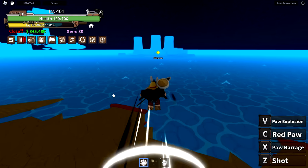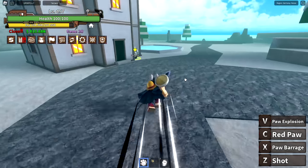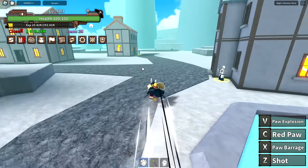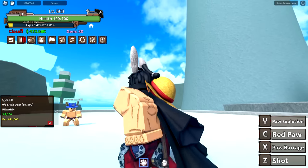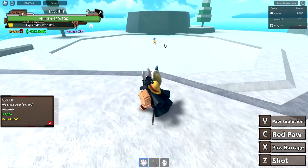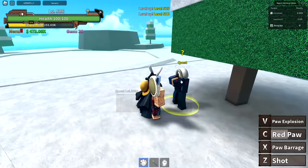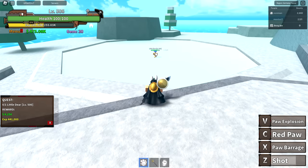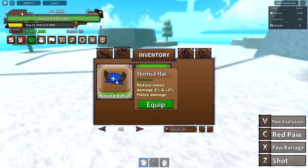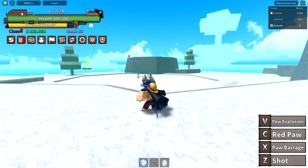Level 400 — on to the next island. Defeat five Snow Soldiers, then the King of Snow. Level 500, now we can fight Chopper — who looks so cursed and does a lot of damage. I rejoined and it fixed the icon; the paw ability looks way better now. I got a horned hat that reduces and adds melee damage — so I have Chopper's hat now. Level 538, on to Desert Island.